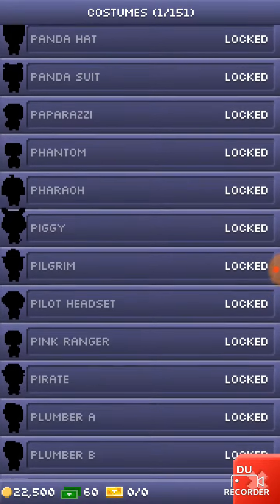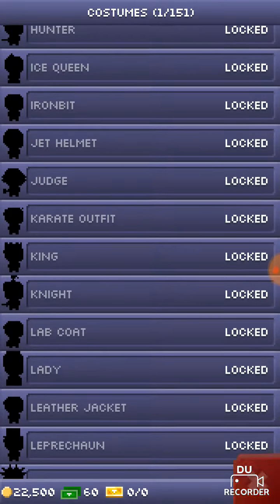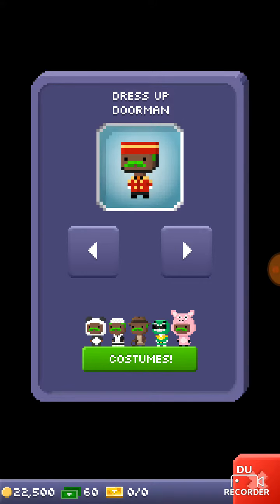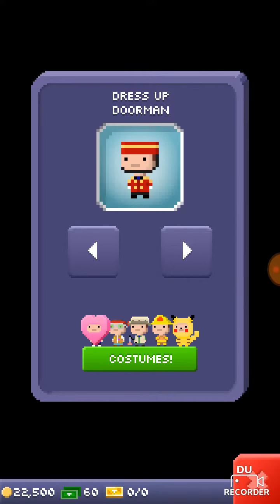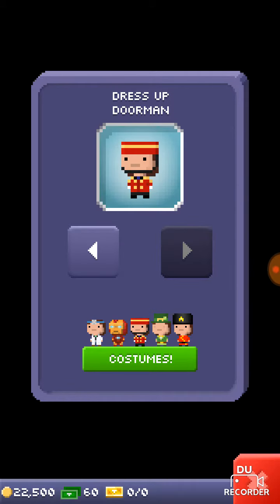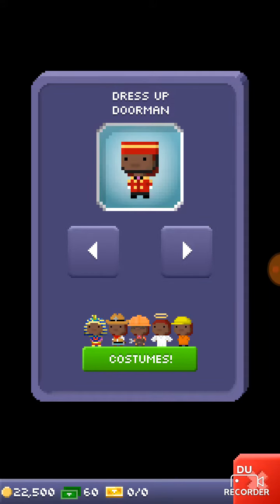Whoa, there's so many — what the heck, that is freaky! How's our doorman? Oh, like that — that's cool. We're in here. I went with green hair, that's cool. What do we want our doorman to look like? We'll just go with that guy.